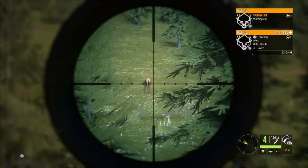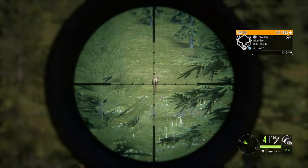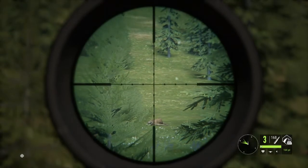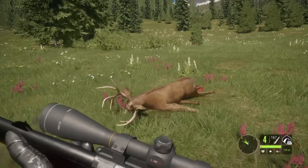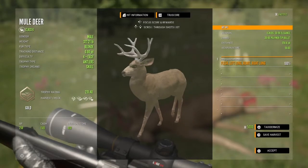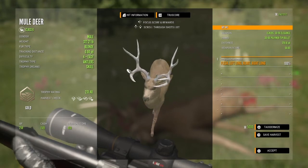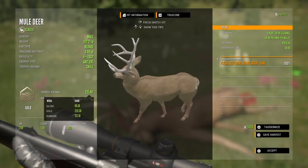I heard him calling from behind — see if he gets me another broadside. He should turn around. Is that a heart shot? I'm really hoping so. Seeing vital blood on the ground, let's pick him up. Got a double lung and heart at 178 yards, blonde fur type, weighing in at 377 pounds, scoring 231.